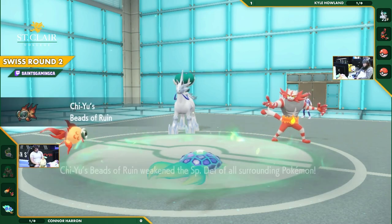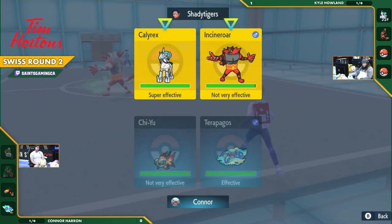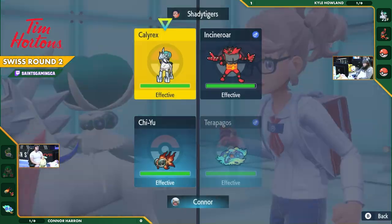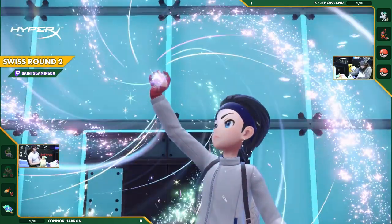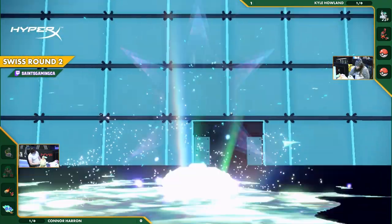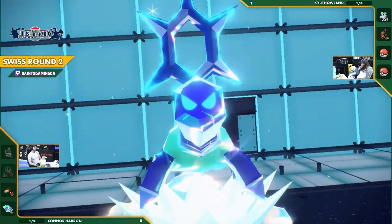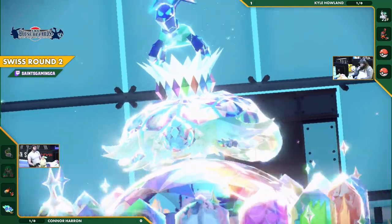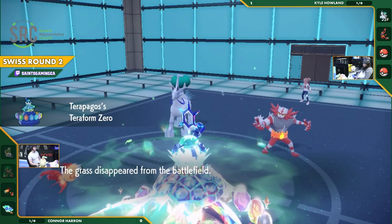Connor goes for the burst damage. Tera Star Storm combined with Overheat — so much threatening Calyrex. We might even see an emergency swap from Kyle. Sure enough, Terastallizations are happening. Connor goes Tera on Terapagos for the Starfall. On the negative side, this removes the grassy terrain, losing the Leftovers healing effect — and if Pelipper comes in later, the rain will reset that anyway.